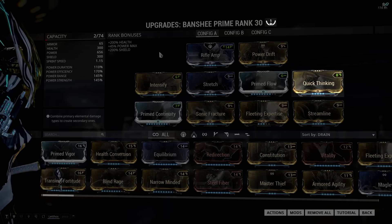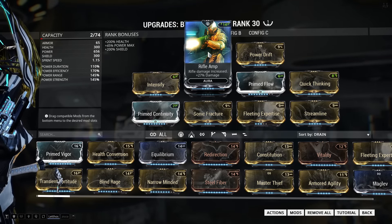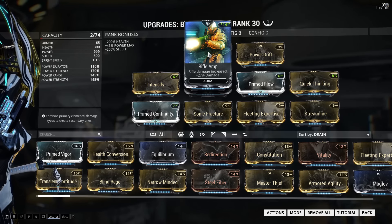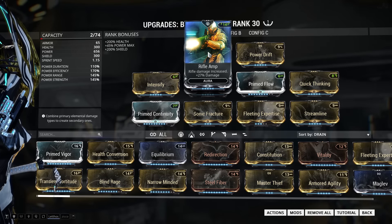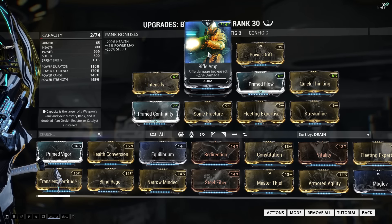So the build I ended up with is actually fairly cheap — it's just a one-forma build where I've added a D polarity for Quick Thinking. The aura I decided to use is Rifle Amp, which I sometimes swap out for Shotgun Amp if I'm using a shotgun. You can also go with Energy Siphon if you want to invest one more forma to change the V in the aura into a dash, but Rifle Amp and Shotgun Amp are probably the best because they just increase your damage output.